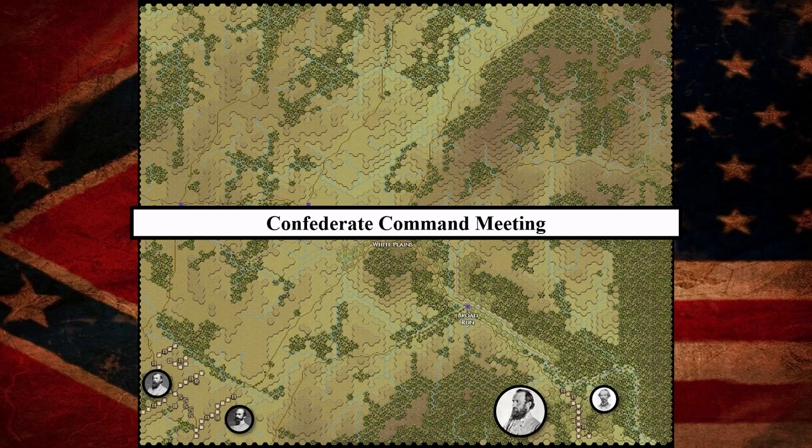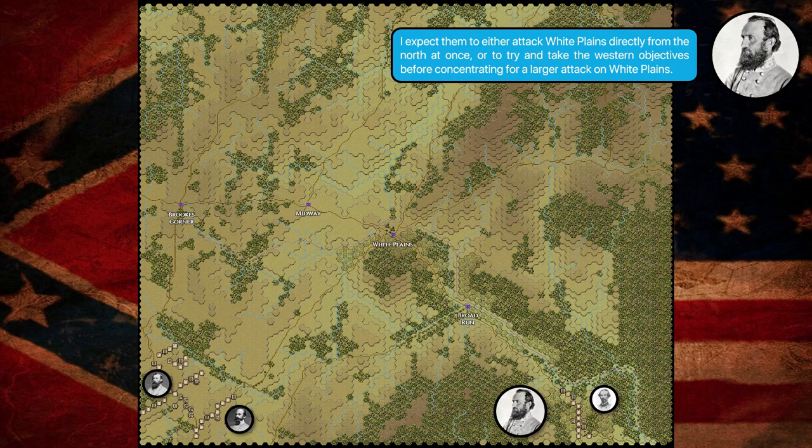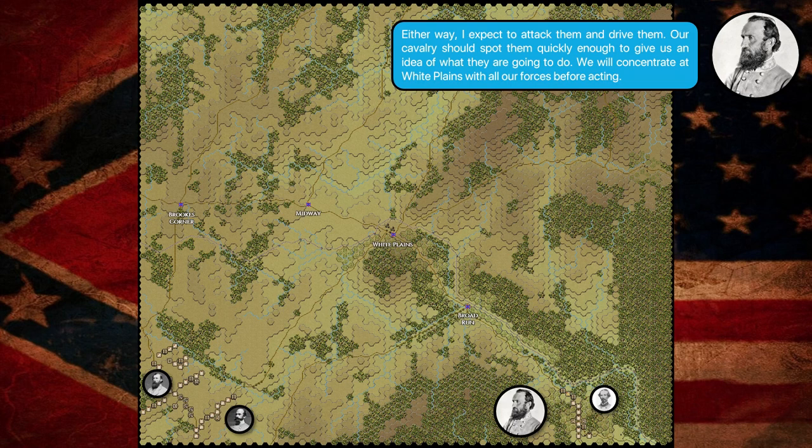We're going to zoom all the way out to the overhead map and talk about the Confederate Command Meeting. This is the first meeting of the Confederate officers in the game, and they're going to discuss their general plan. Stonewall Jackson spoke up first and said that this appears to be a meeting engagement battle, so there will not be a lot of strategy — it is get there the firstest with the mostest. He does not expect any grand flanking maneuvers by the Yankees and does not believe they will approach using the mountainous road to the east. He expects them to either attack White Plains directly from the north, or try to take the western objectives before concentrating for a larger attack on White Plains. Either way, he expects to attack them and drive them. Their cavalry should spot the Federals quickly, and the Confederates will concentrate at White Plains with all their forces before acting.